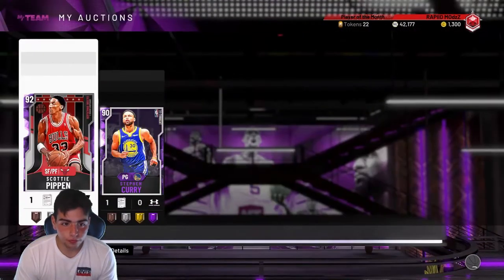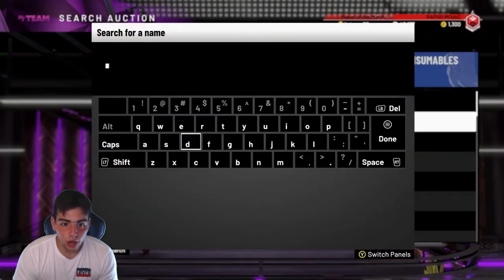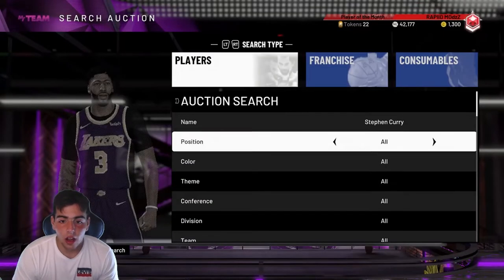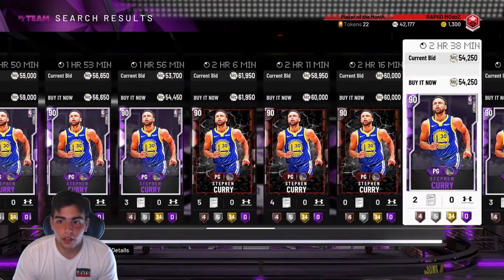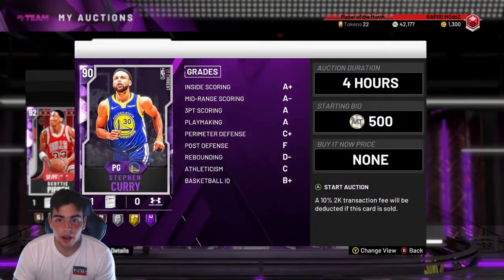First off, we got some auctions. We got Curry — we sold a ton of cards, I'll show you in a second, but I want to see what Curry's going for because I did snipe him for about 40, 45k. So let's check out his price. I know I sold one of them for about 59k. He's looking like he's at 55 — that's pretty good, I'll make a decent amount of MT.